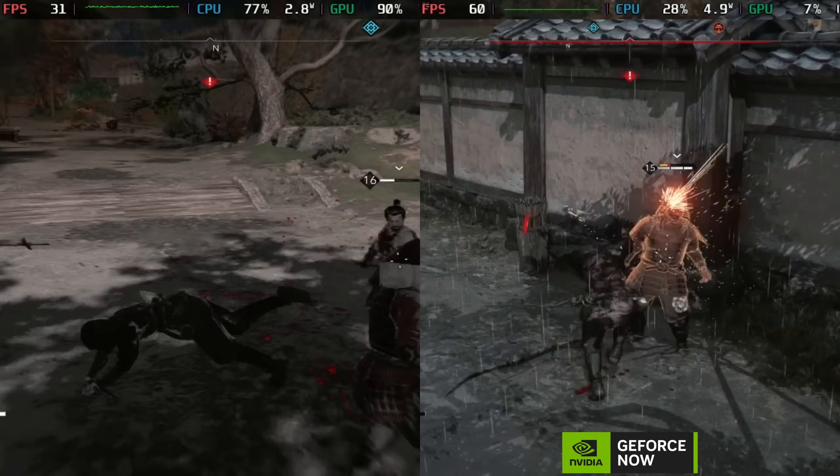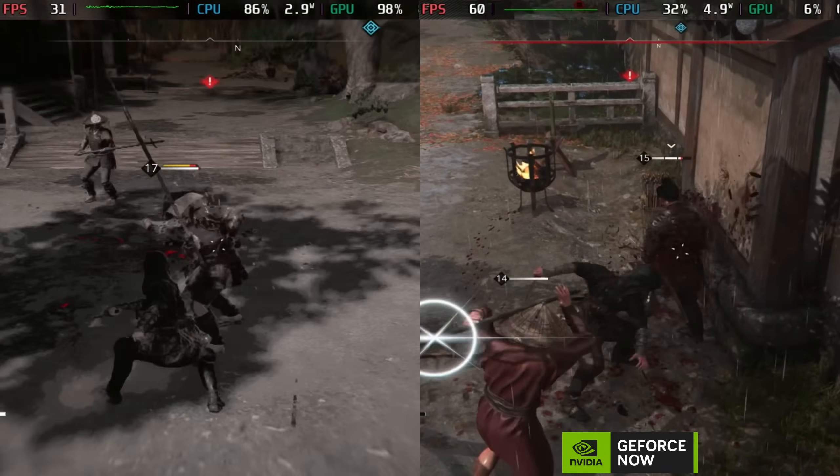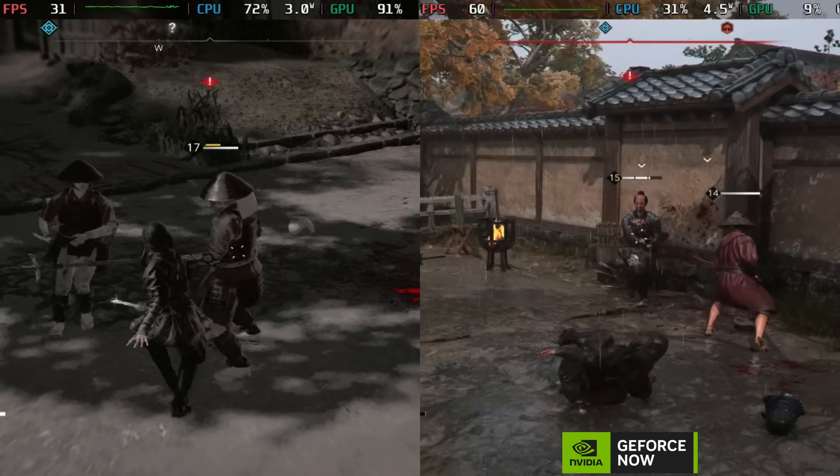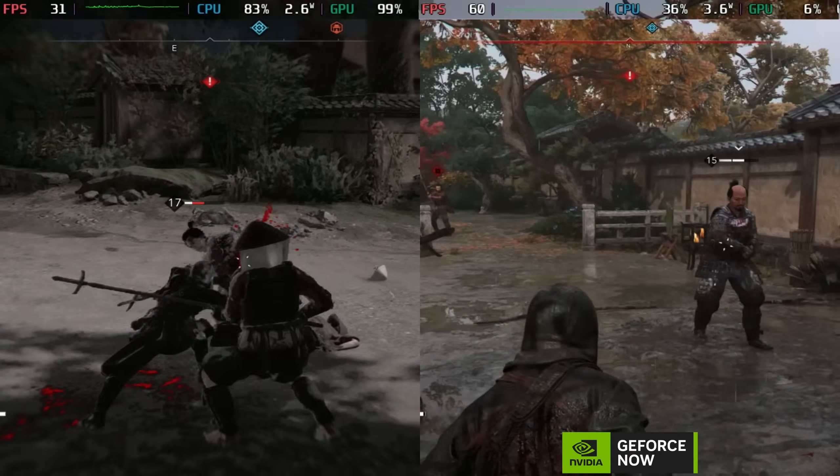It is still capped at 60 frames per second on the Steam Deck until we get a native GeForce Now app update, but even running it at a locked 60 looks absolutely gorgeous if you have the internet and network to run it.